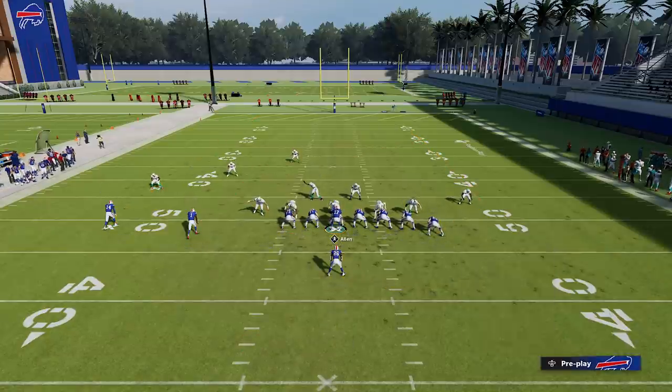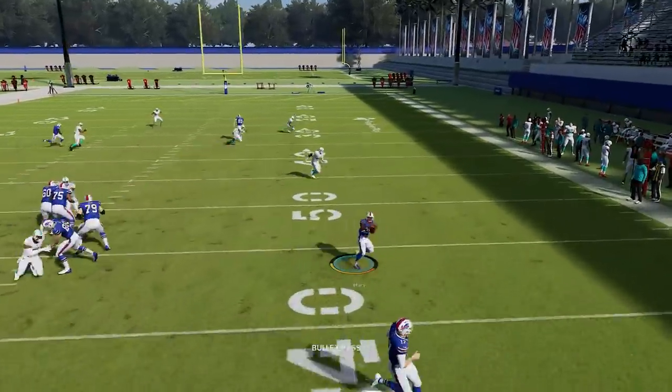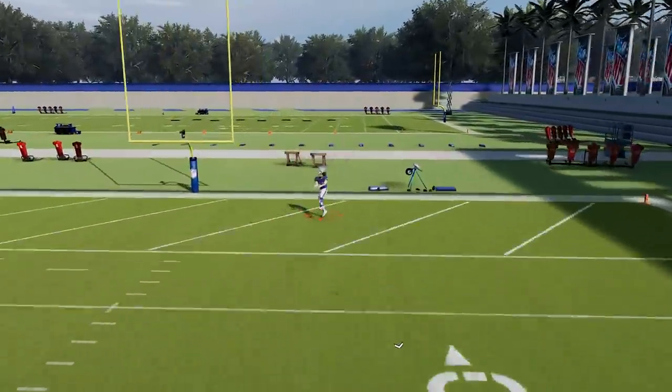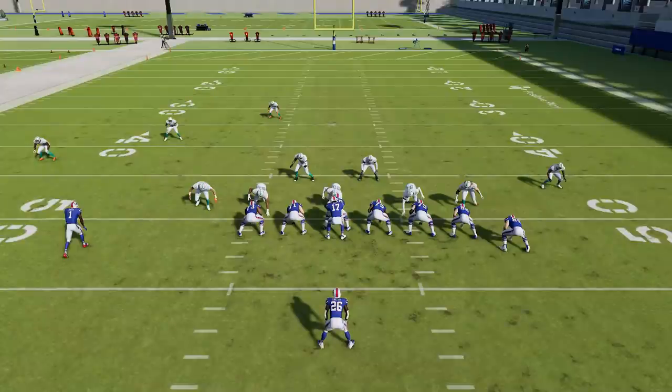Double teaming is something a lot of people do in different plays anytime they're trying to run with quarterbacks with escape bars — it's a trick that's been in the game a while. Once the play starts, I'm basically just going to sprint toward the running back, throw him the ball, then flip the ball back to the quarterback. You'll see that the receiver on the manual streak is still running his route wide open down the middle of the field, which is what makes this play so successful.